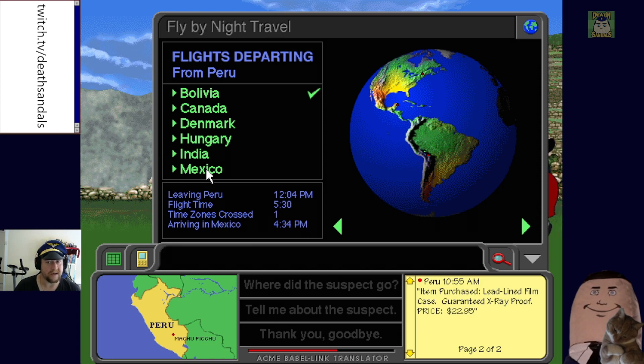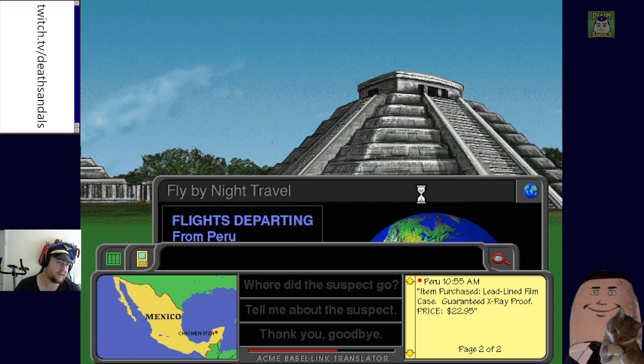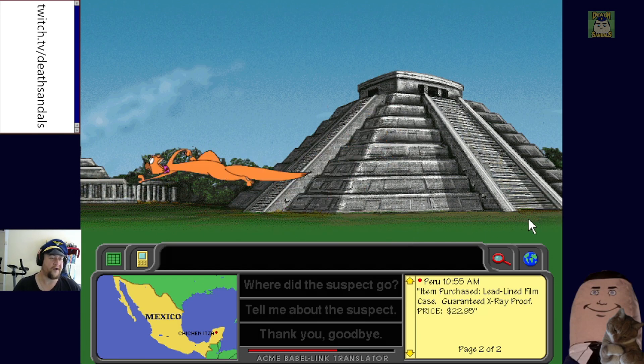You can go to other places but the one you're looking for is always going to be in the departing flights. We head off but realize we've gone past the Panama Canal — a little too on the nose given recent events.